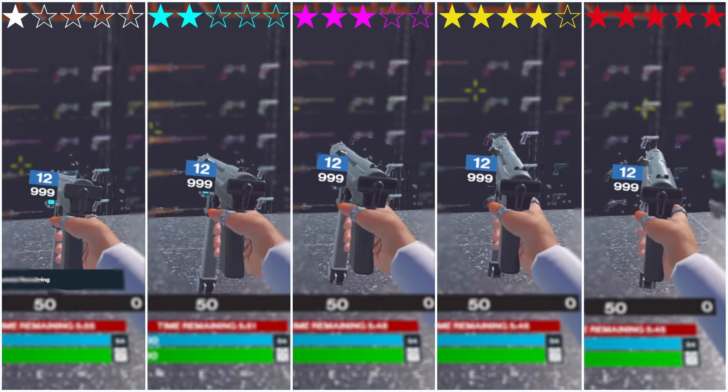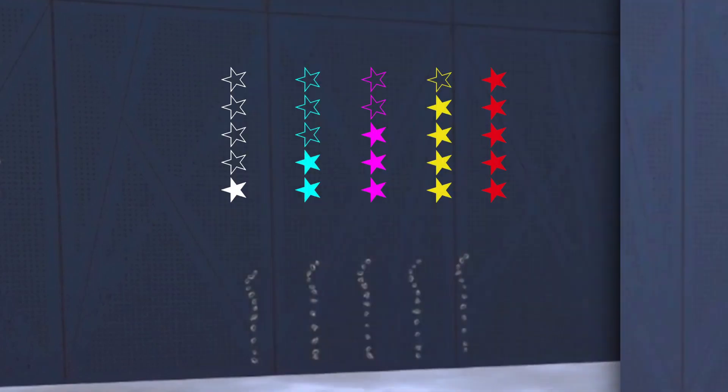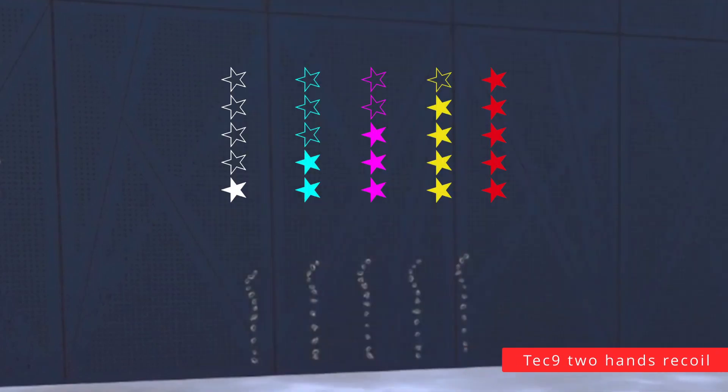The max magazine size is always the same no matter the stars for any pistol. Tech9 has 12 bullets, the same as the 1911. As for the recoil, you should totally use it with two hands if possible — it is twice less this way. Interestingly and unusually, the recoil doesn't get less with more stars but actually grows a bit. But remember, the more stars, the more damage for Tech9.